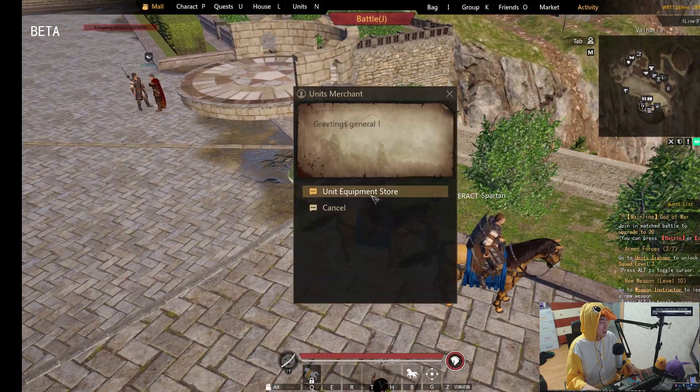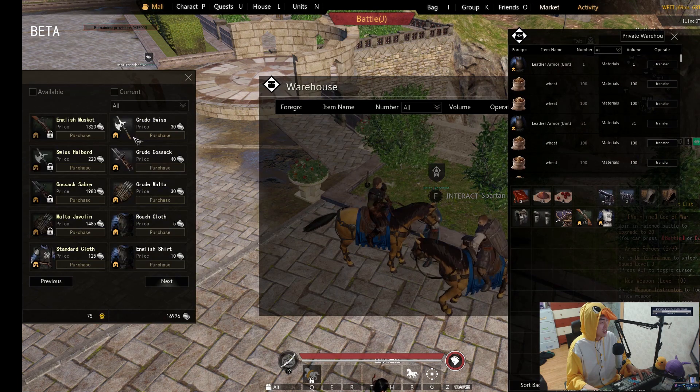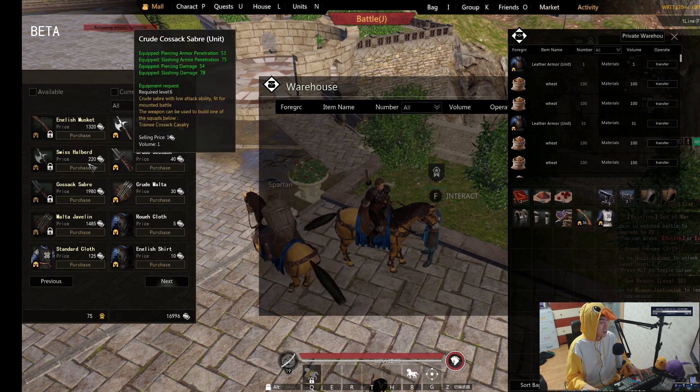This is the unit merchant. Talk to him and you just need to find the items — swish halberd and rough cloth. Here we go, we got it.